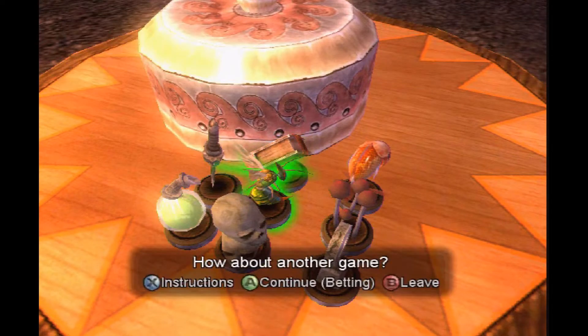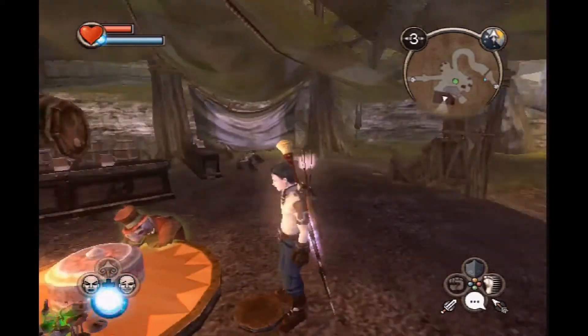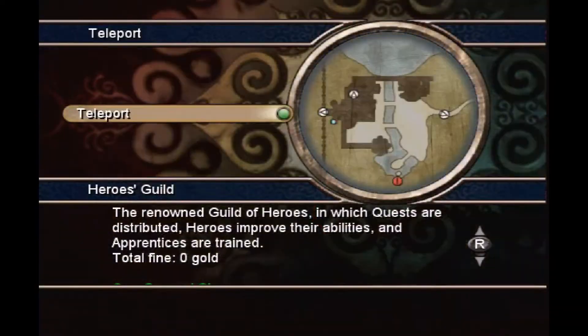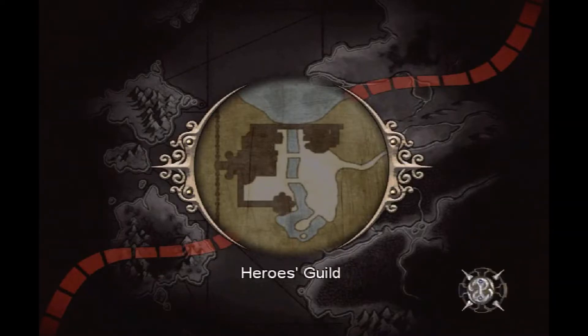So after this we just leave. We've won our one gold, and then we just need to teleport back to the Hero's Guild. This is quite useful for us because we can now take the quest for Find the Bandit CRS, which means we're actually going to be given the Bandit Pass.